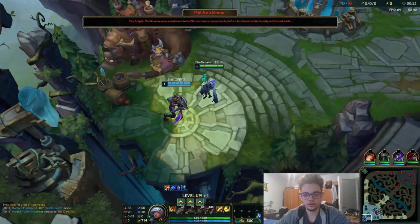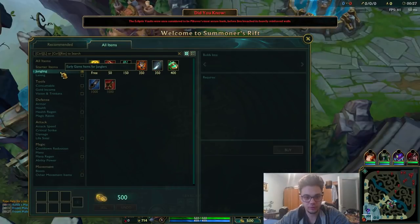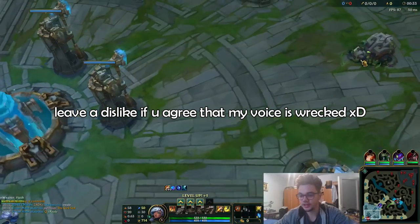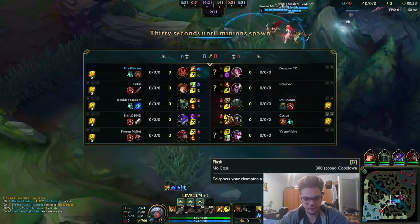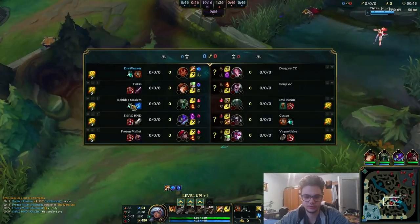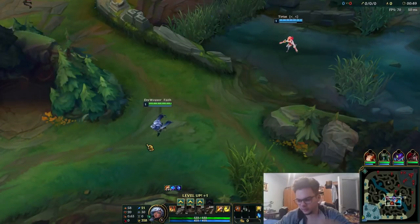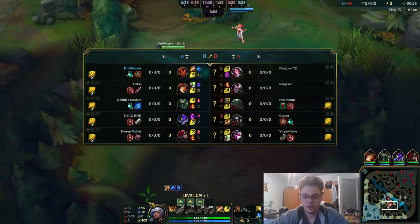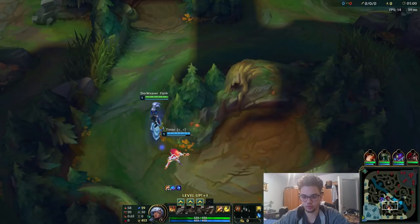Hello everyone, my name is Drumat and in this video today I'm going to talk about two major things: the first being the new Taliyah changes, and the second one the Taliyah jungle archetype. This is a normal game because I don't really want to jump and talk about these changes while I'm also working the jungle out. I've already won a ranked game today with this, but for the purpose of the video I just want to talk about how it's supposed to go and general changes as well.